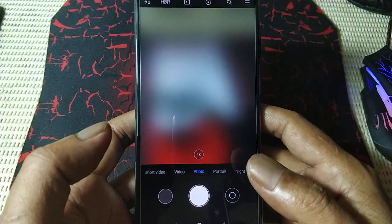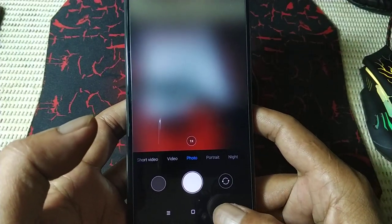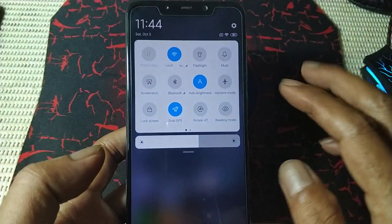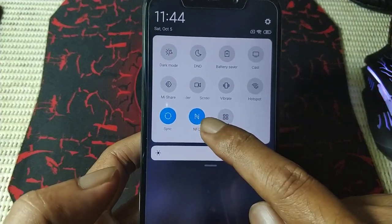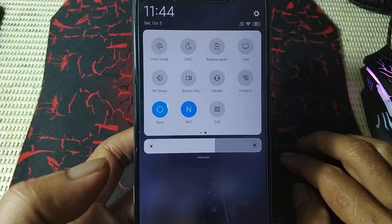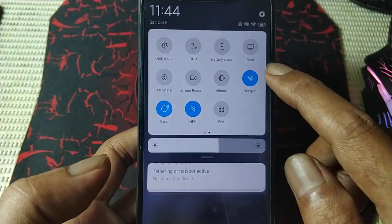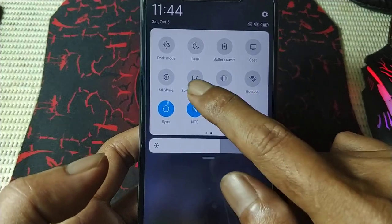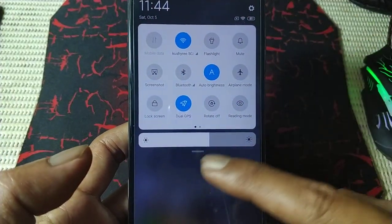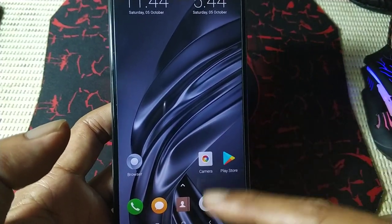I need to fix some library files inside the system to make it work. The notification NFC — this is the Mi 8 Pro model, that one has NFC, so I need to remove this. The rest are okay: Bluetooth okay, mobile okay, I tested it. Still have to fix the camera.